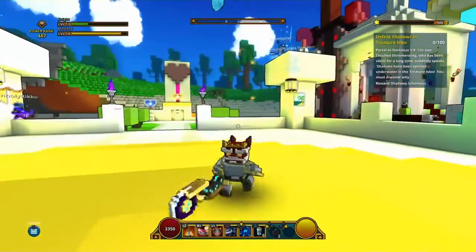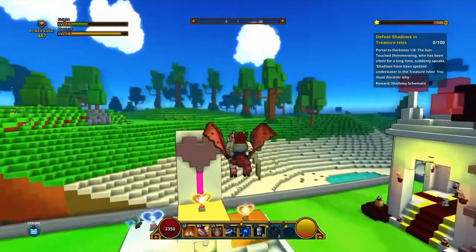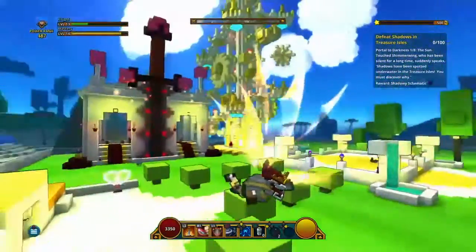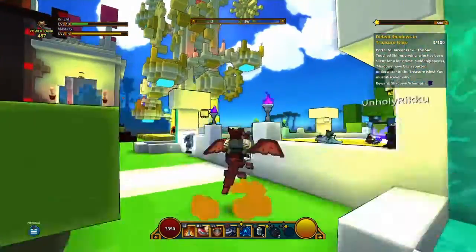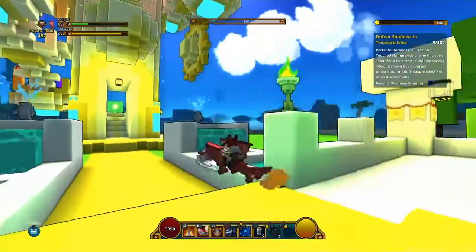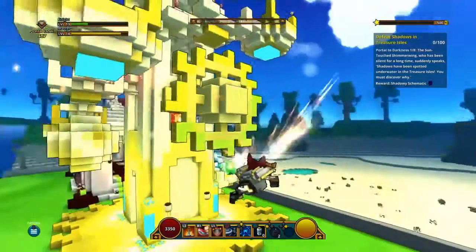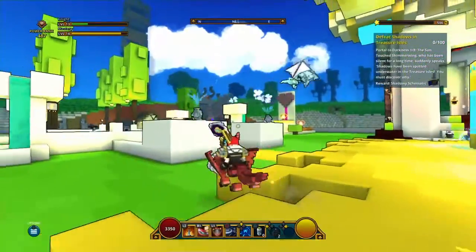You guys should go get the dragon — they are really cool. We are going to be getting the Moon Wing dragon. Dragons run really fast, and I like how they fly. I want a flying dragon; this one doesn't fly. I just have to hold X to fly, but I think this dragon is pretty cool.